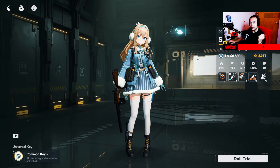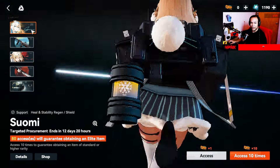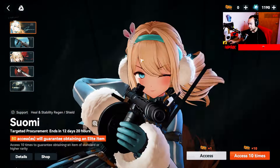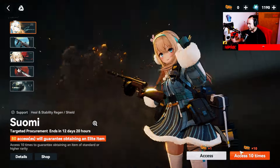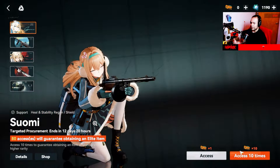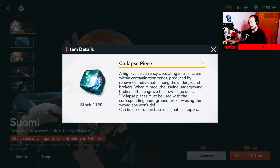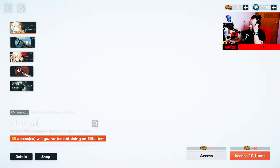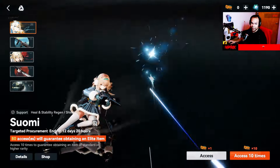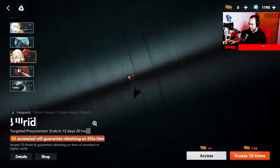We're back to the recruitment screen. This is the premium banner — this is the ticket you need to collect, buy, or get for free from different events and missions in order to make pulls. Or you can use your collapsed pieces. We also have the banner for the gun — beneath the premium character banner is the weapon banner for that character. Sumi's gun banner is shown here.